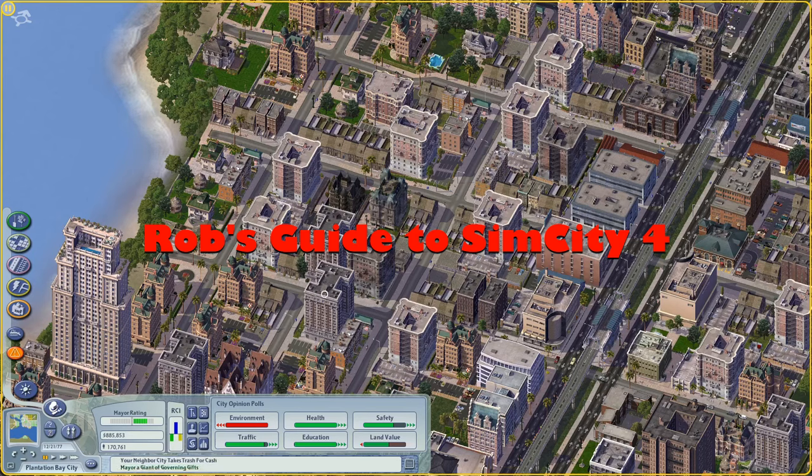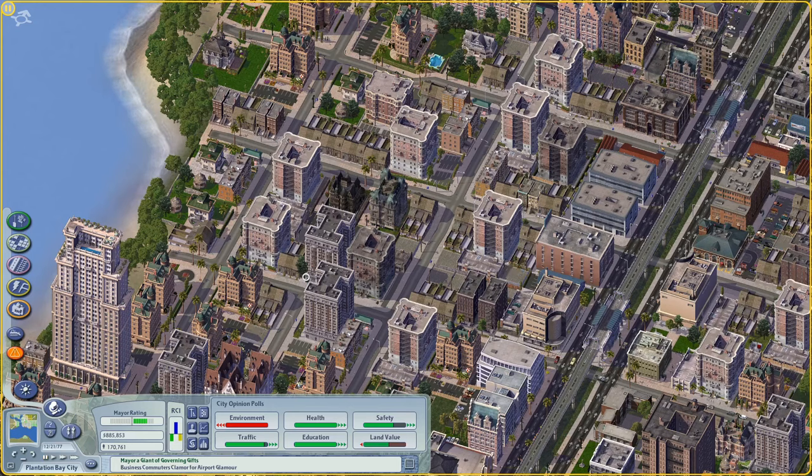Hey kids and welcome back to another SimCity 4 tutorial video on Rob's Red Hotspot. This episode we're going to be talking about transportation. The last episode we talked about desirability factors and how to encourage more valuable zones to develop in your city without breaking the bank. Once you get to a certain size you're going to start to have transportation problems, so I'm going to go through in pretty extensive detail how transportation works in this game and how to make use of it to develop your cities in a better way.